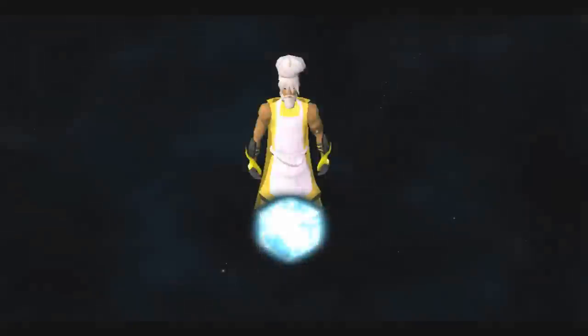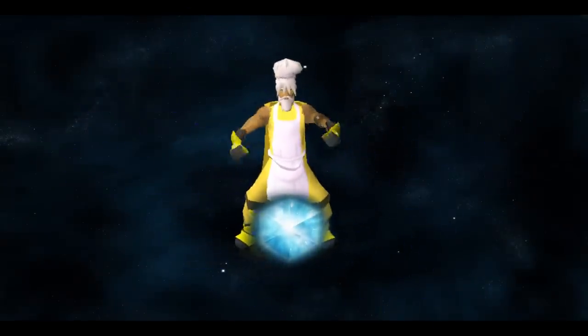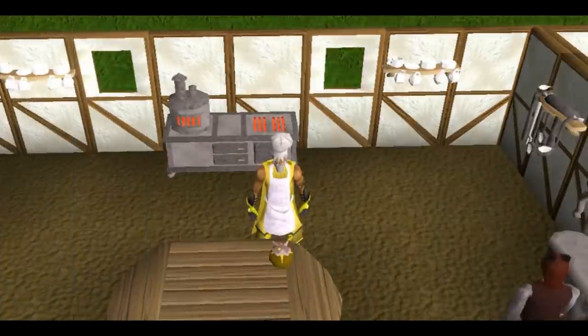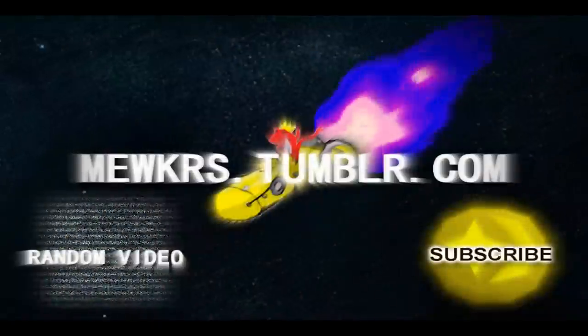Now all that's left is to find the tesseract in order to harness enough energy to combine the two. Once you locate the tesseract and harness said energy, combine both and voila, you have a tuna potato. I'll see you next time where we'll probably cook something that's ten times better than a tuna potato. Have a great day and stay tasty!